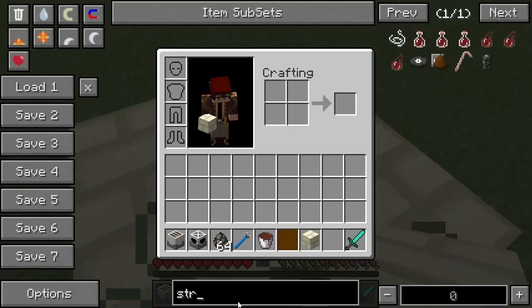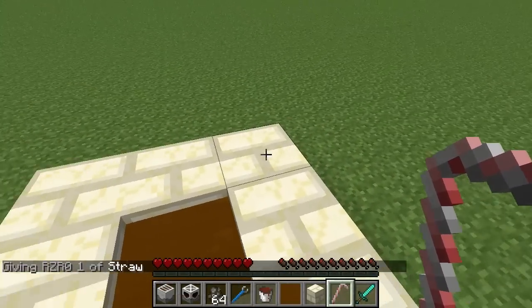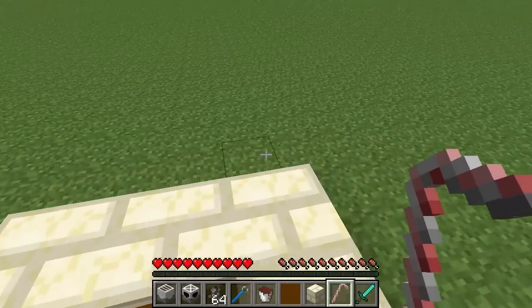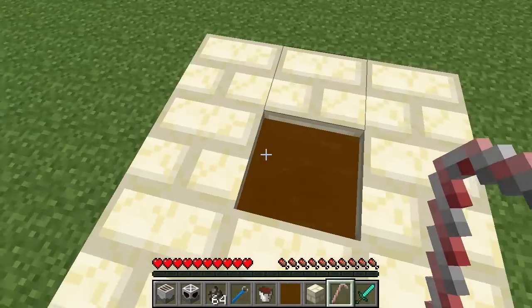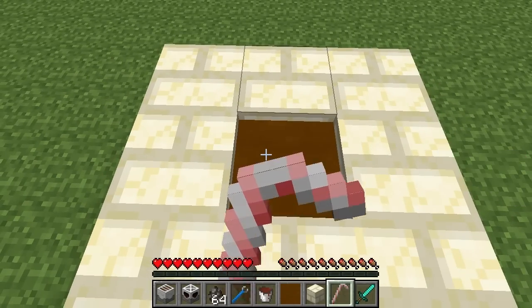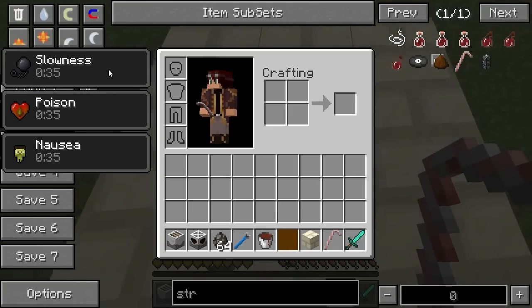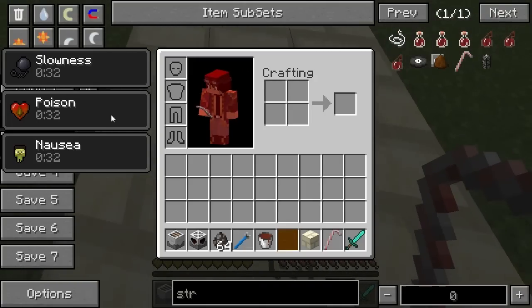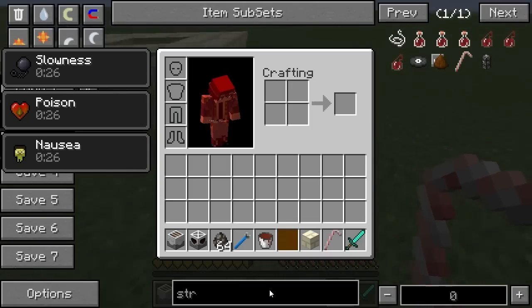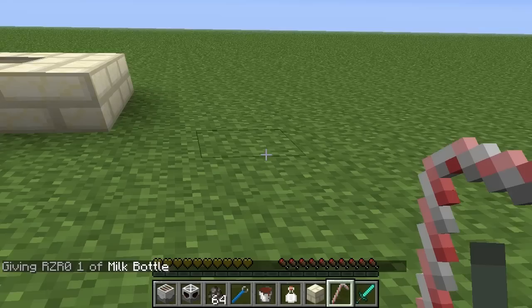You can also use a straw, which lets you drink liquids directly from the world — water, lava, and every MineFactory Reloaded liquid including sewage. Let's see what happens if we drink it. Unlike contact, you don't get the hunger effect, but you do get a really nasty slowness, poison, and nausea effect. I wouldn't recommend it. Let's quickly fix that by drinking some milk.